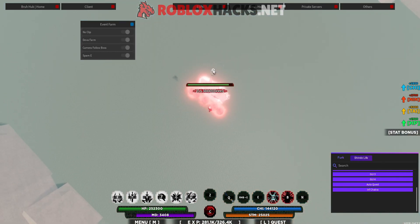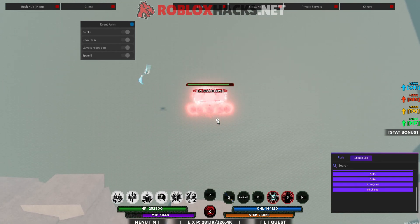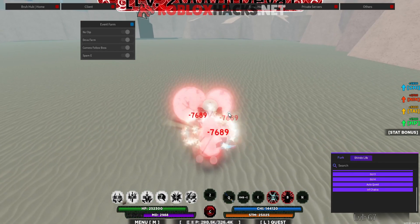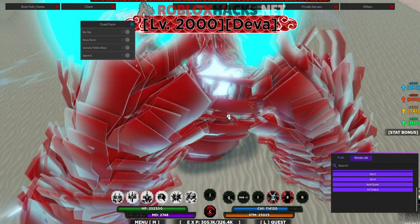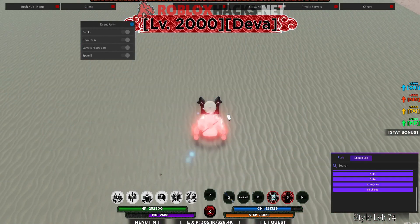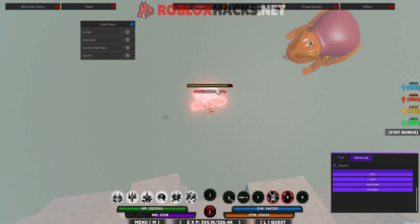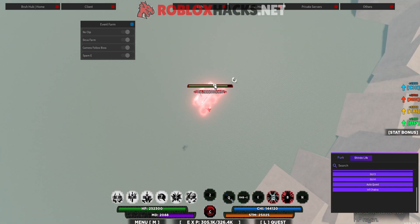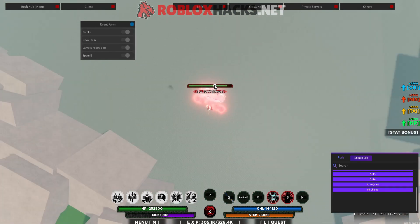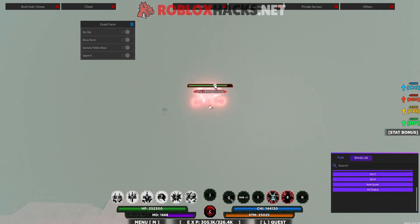Enable everything and go above the boss. Once he stops attacking, start attacking him from the back so he cannot damage you. As you can see, we're hitting him and he cannot damage us. I'm getting my chakra back automatically so I don't have to do anything. You can just keep doing this until he dies — he won't damage you at all, so you can go AFK if you want. At the end he will drop a scroll with the bloodline on it, but there's only a 1-in-60 chance. Keep trying until you get it.